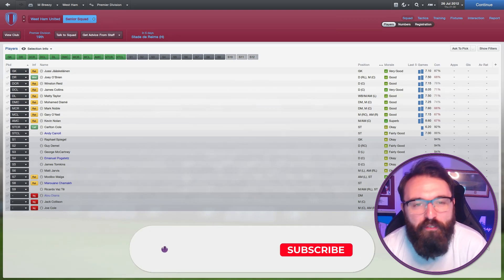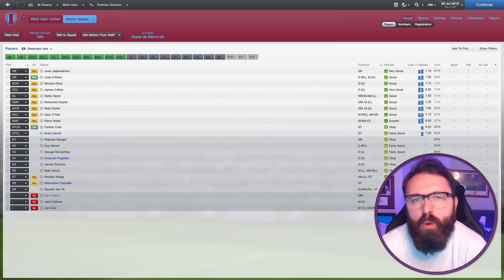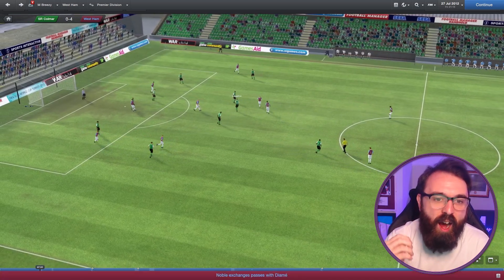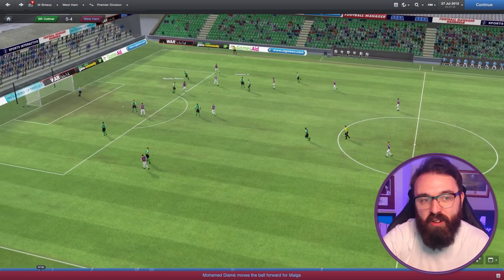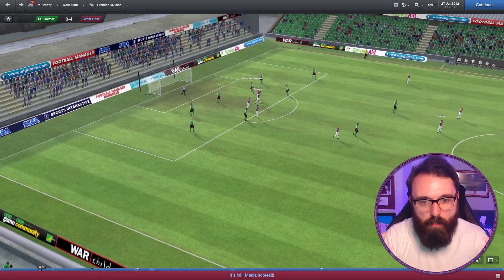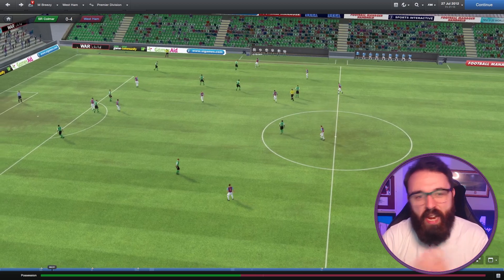Here I am on FM2013, released 10 years ago, managing my very own West Ham United for this little experiment — Andy Carroll and Carlton Cole leading the line. This is the match engine in Football Manager 2013. Straight away, I think we can all agree there is a fairly noticeable difference. As Jack pointed out, the lighting and some of the textures on the pitch actually do look somewhat better than FM2023. It does look a little bit brighter and the pitch actually looks like grass. But for me, that's where any advantage FM13 has sort of starts and ends.